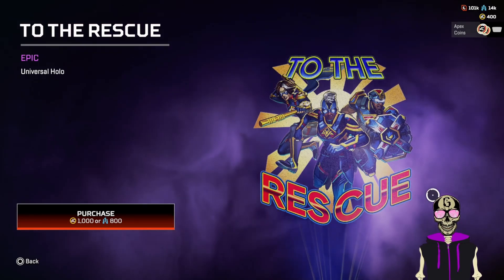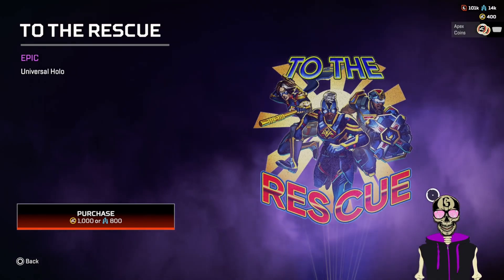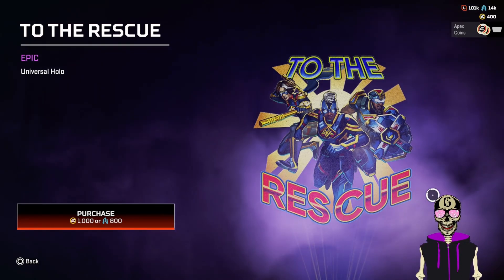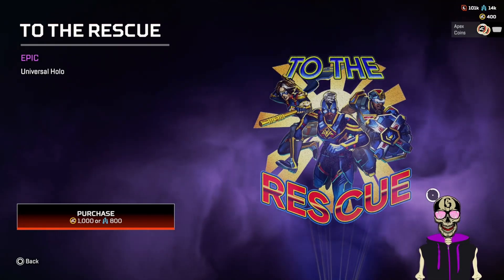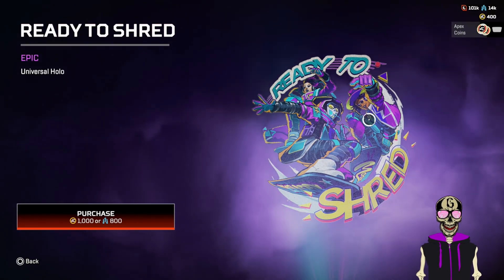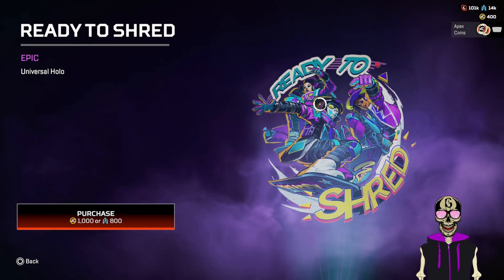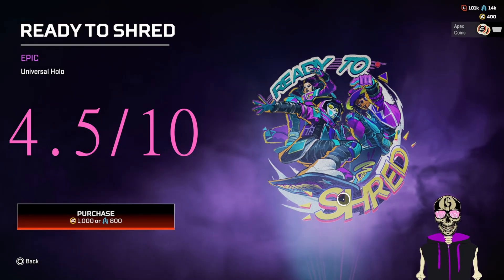Seven to the Rescue — I'll tell you right now, Bangalore is running away. There's a reason why she runs faster when being shot at — she's not coming to save you. Wraith — you should know she's leaving the second she gets knocked, there's no rescuing her. Newcastle — you already know about Newcastle, this is a zero. Raid to Shred — this one's actually pretty dope. It doesn't show off their individual skins as much, especially Callus who's mostly hidden behind Bloodhound, but I'll give it a four and a half.